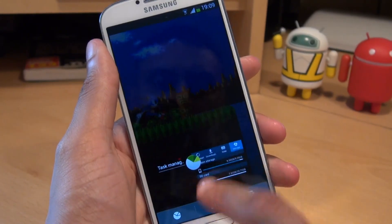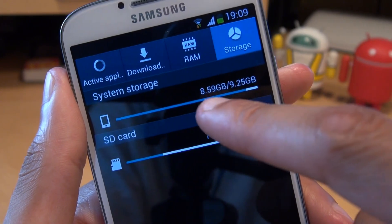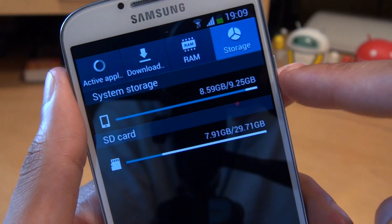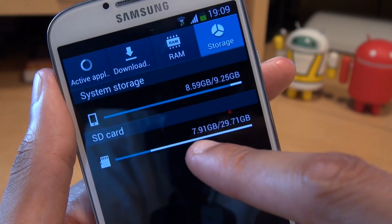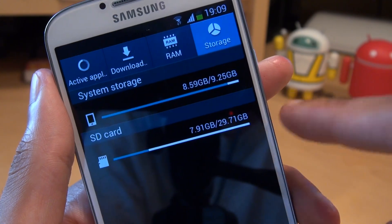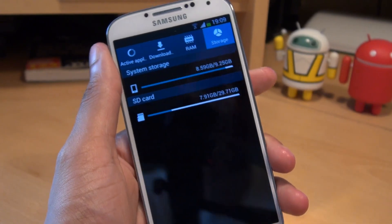Just before we go any further, I just want to show you what the storage capacities of this 16 gigabyte S4 are showing here. You can see the phone's internal storage at the top there is 8.59 gigabytes out of a total 9.25 gig, so I'm nearly out of storage. But the microSD card in the back of the phone is showing 7.91 gig out of a total 29.71 gig — so plenty of storage on the microSD card, not so much on the phone's internal storage.